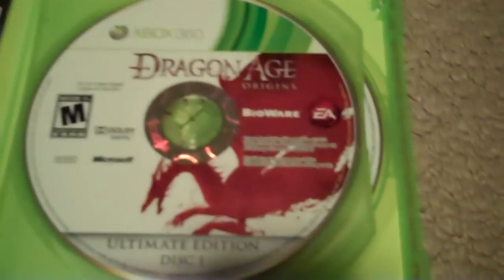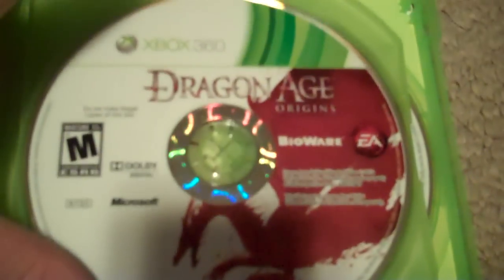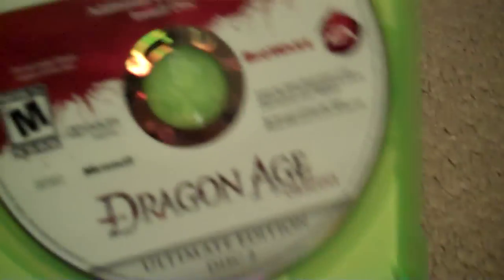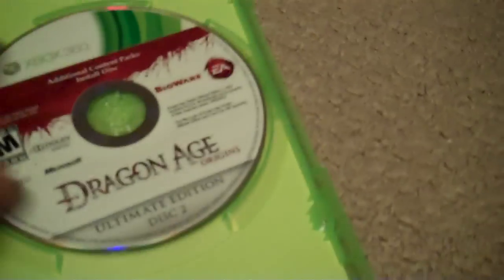We'll put the ads stuff in the back since you don't want to be seeing that. There's also stuff to make you buy DLC, like a little armor thing which you don't even take off your helmet for. Then we've got the Dragon Age Origins original disc, and the downloadable content disc on the back.